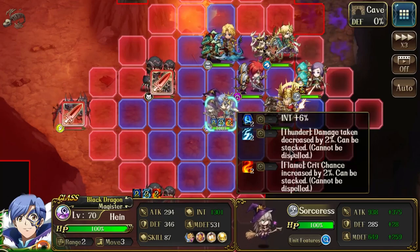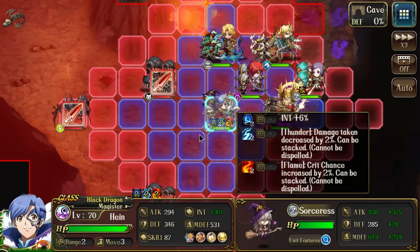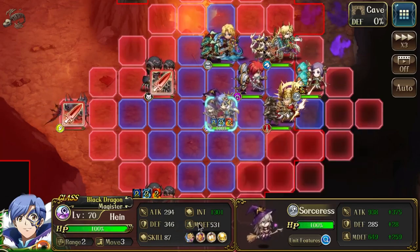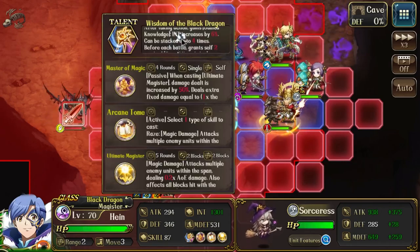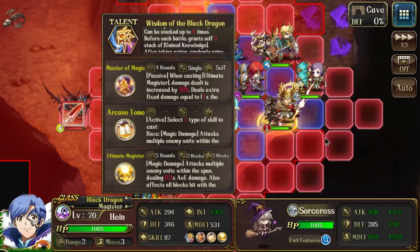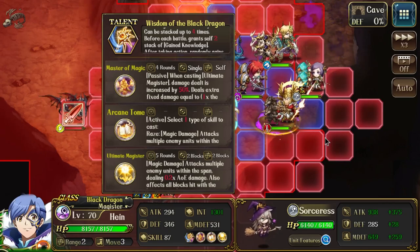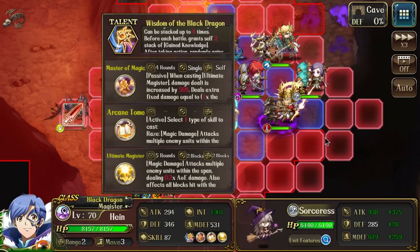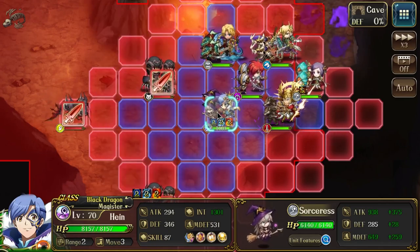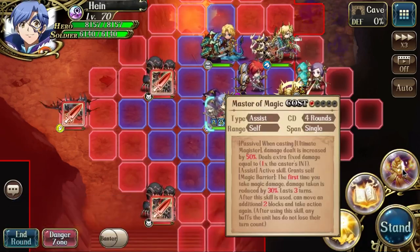This is his regular talent — the thunder and fire mechanic. Right off the bat when you deploy him at the beginning of battle, he already gets two stacks, which is really good. It can be stacked up to four times, and with his exclusive — which you need to unlock him, so you'd mostly have it already — he gets faction buffed by Princess and can reach five stacks.